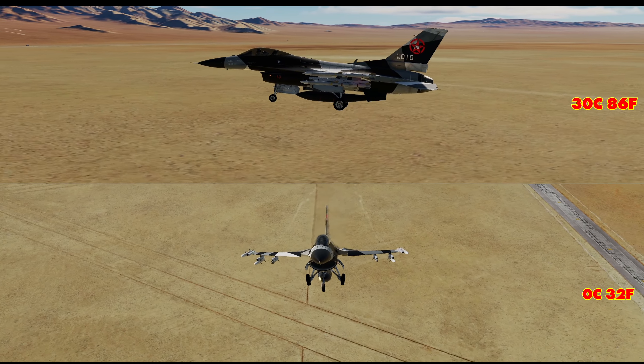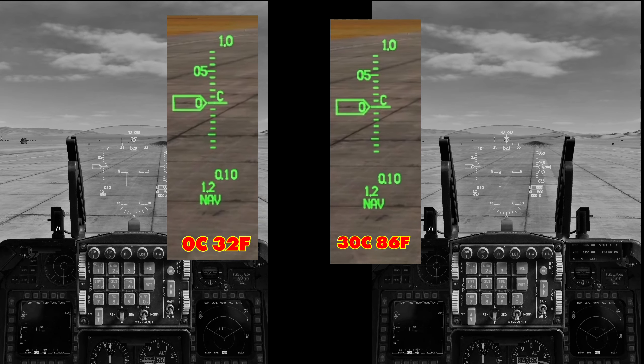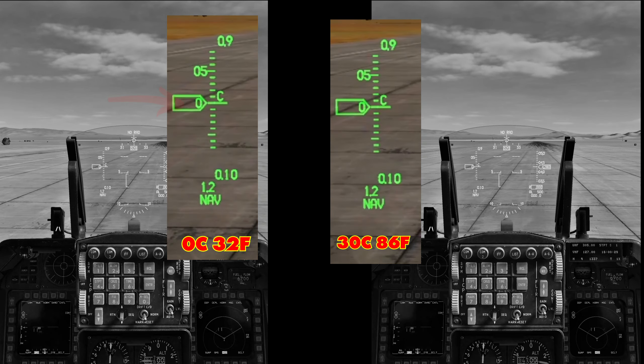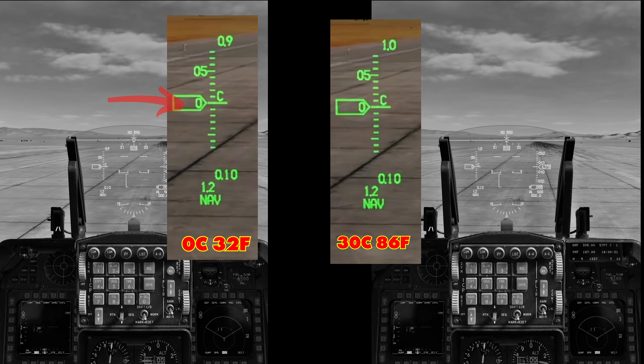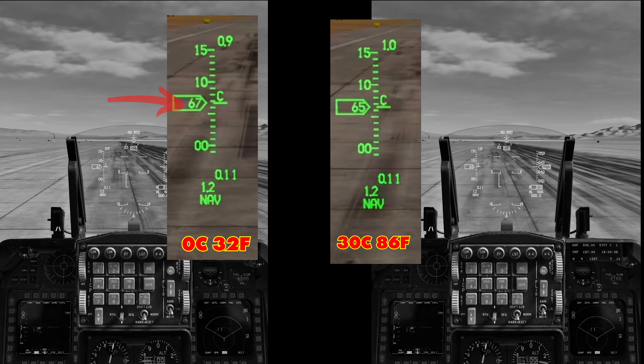Let's jump in the cockpit. We've got side-by-side tape of the HUD, and we can actually watch that effect. It's not much — we are talking 3 to 5 knots difference in a change of 30 degrees Celsius.